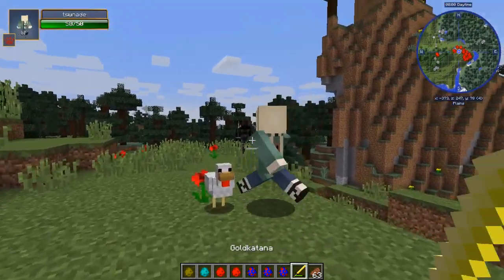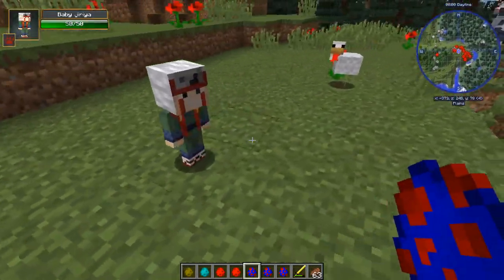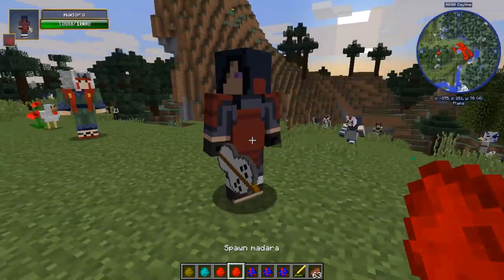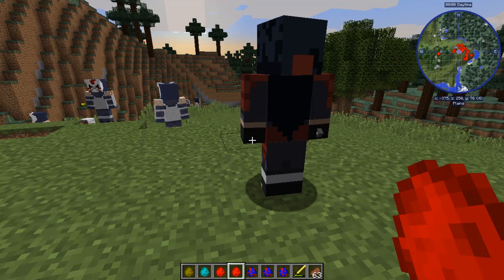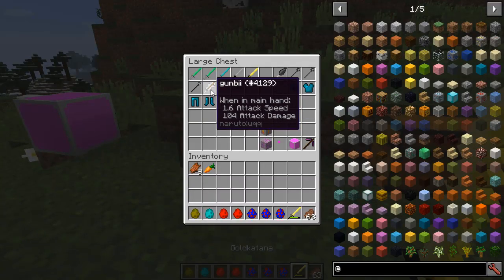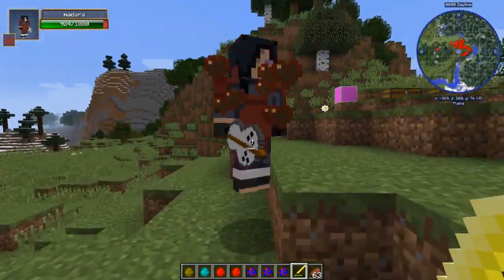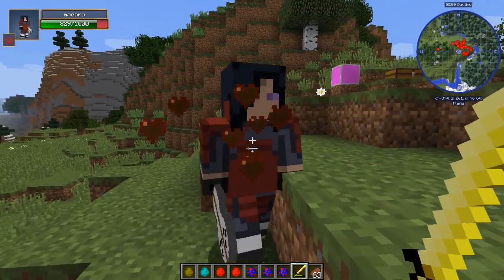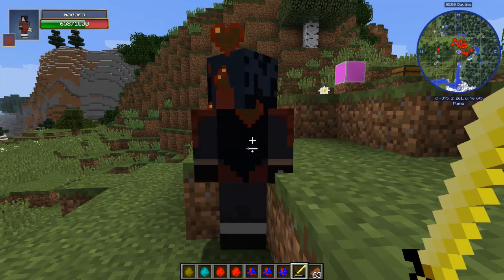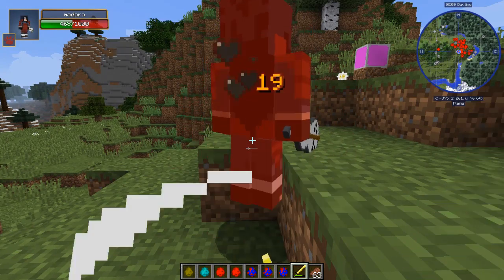We've got Tsunade at 50 health — she doesn't heal or anything, nothing specific. Got Jiraiya, who is also a retextured zombie, so you can get mini Jiraiya babies if you want. Then there's Madara — he holds the Gunbai which does 100+ damage when he hits you, because the weapon counts as being in his hand. Madara has 1000 health though — there's finally an opponent with actual health. Still, he just runs at you with the weapon, doesn't do anything specific.